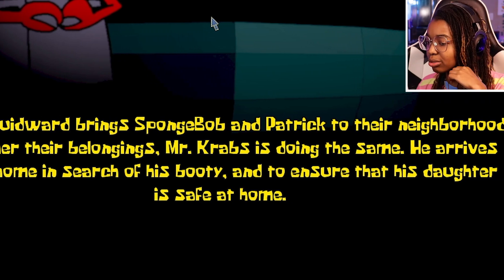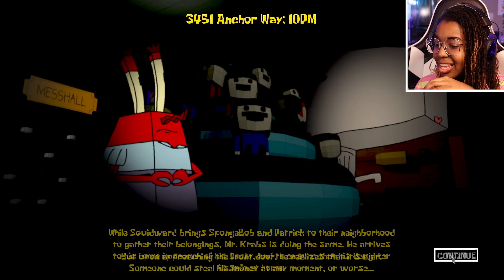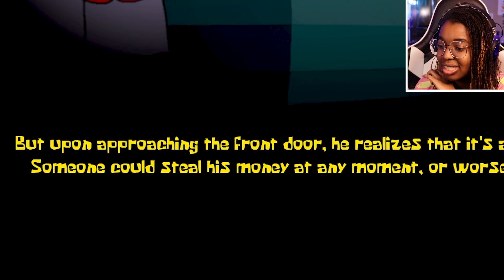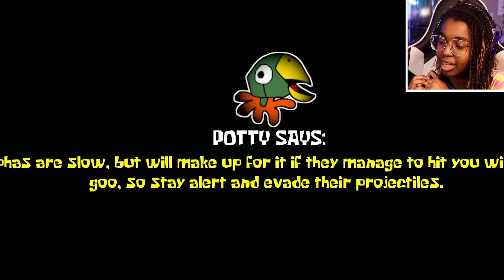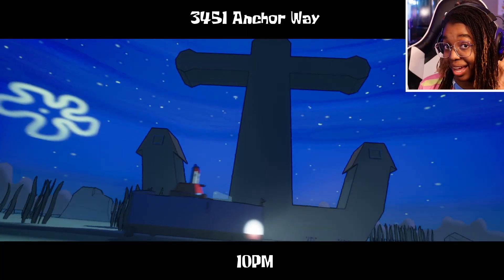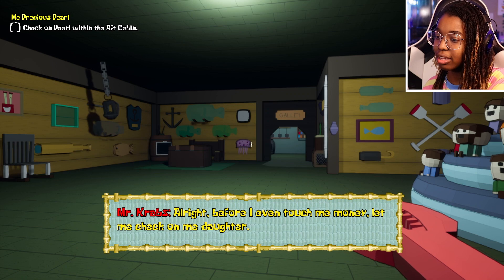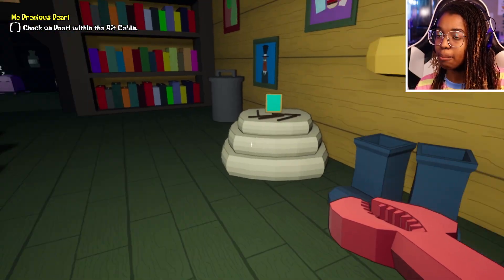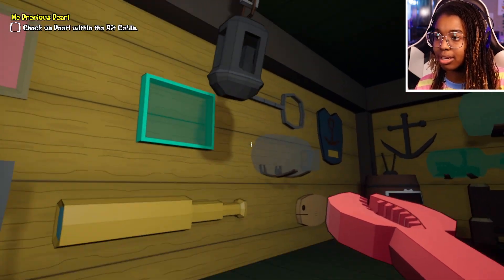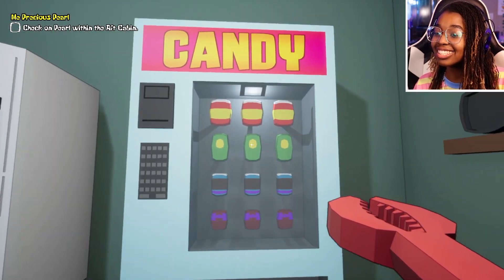While Squidward brings SpongeBob and Patrick to their neighborhood to gather their belongings, Mr. Crabs is doing the same. He arrives home in search of his booty to ensure his daughter is safe — but upon approaching the front door, he realizes it's ajar. Someone could steal his money at any moment, or worse! The alphas are slow but will hit you with a ball of goo, so stay alert and evade their projectile squawk. Horror games are not my forte — please let me know Pearl is safe and sound!